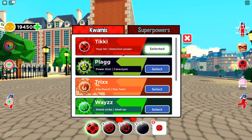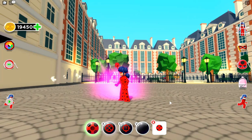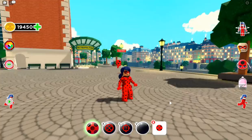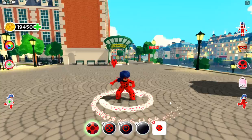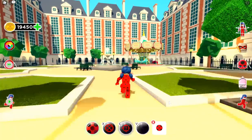Let's start with Tikki — with the Yo-Yo Hit and the Detection power. Here we have Ladybug. Look at that — she is throwing her yo-yo out, that is super cool! Now let's try the detection power. She's trying to detect something — 'No detectable items around you right now.' Let's run around and see if we can detect something. Nope, nothing here.